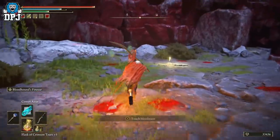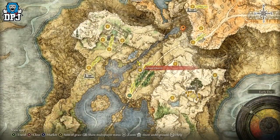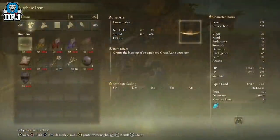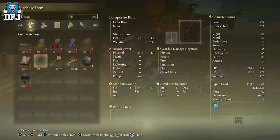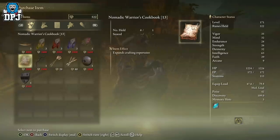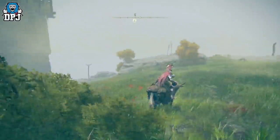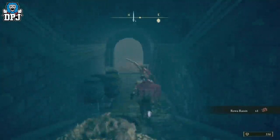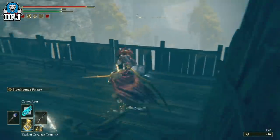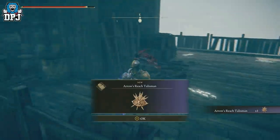If you need a bow, I'd suggest going to this spot on the map — there's a vendor right here who sells a recipe to craft bows, which is very handy. I'd also suggest getting a talisman called the Arrow's Reach Talisman, which gives you more effective range on your bows. That helps, though I personally prefer a crossbow.